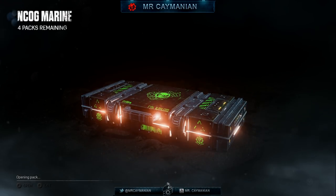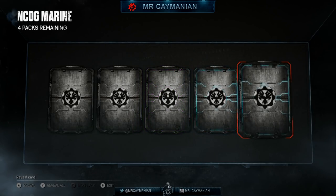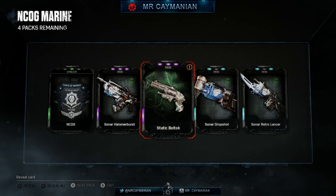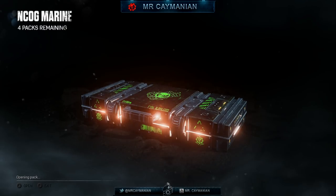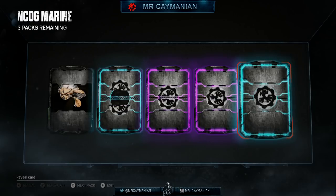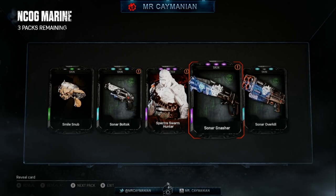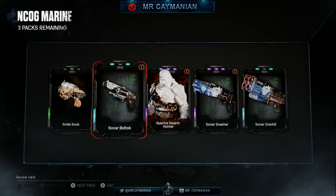Next pack — let's try to get the male COG Marine. Green, purple, purple, blue, blue — all duplicates and one from Series 2. Green, blue, purple, purple, purple, blue — give me the characters! We're getting the weapon skins — I think the only one we still need is the Lancer. We have the Gnasher and Boltok though, so we've got almost the full weapon skin set.